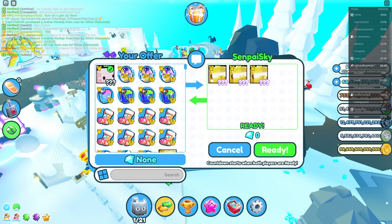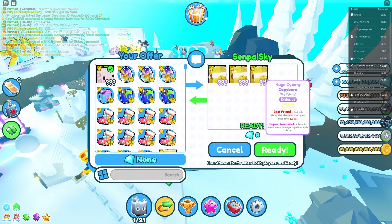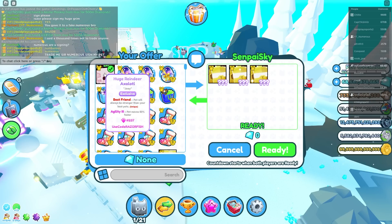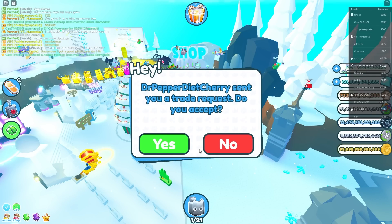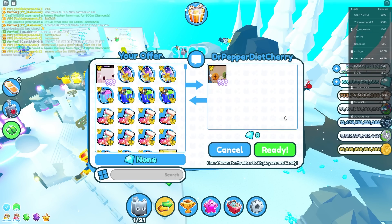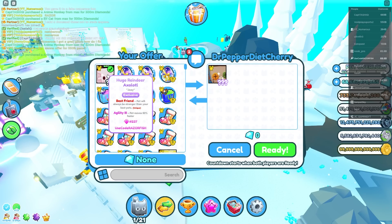Oh my gosh, someone's got three golden huge cyber capybaras! I'm in a pretty decent server. Each one is around four trillion, so that's twelve trillion in total value. It looks like the huge reindeer axolotl is safely around 12 trillion in value right now, maybe 11 to 13 trillion.